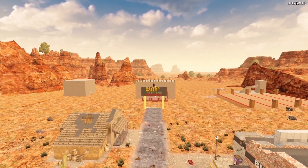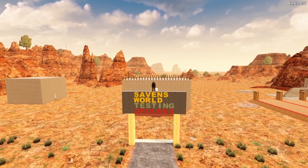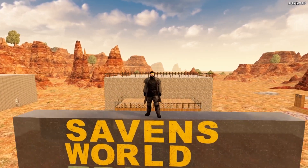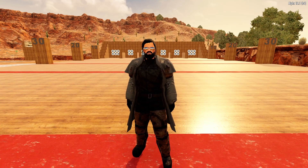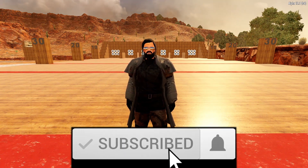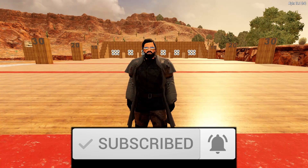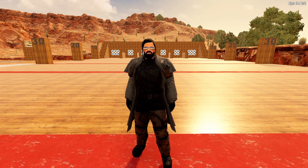Today, we're discussing the debug mode and creative menu for 7 Days to Die. We've got a lot of info to cover and no time to waste, so let's get to it. Recently, I've received a lot of requests, comments, and questions about the debug mode and creative menu in 7 Days to Die. So today, I'm going to give a brief tutorial on these features — how to access both the debug mode and creative menu, and some very interesting things you can do with these tools.